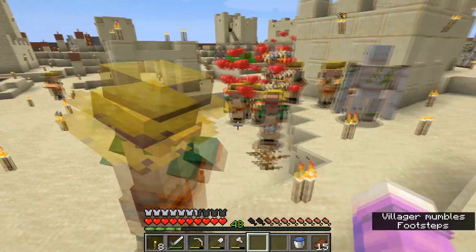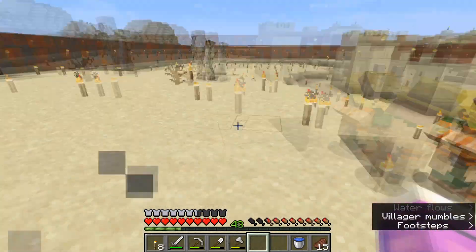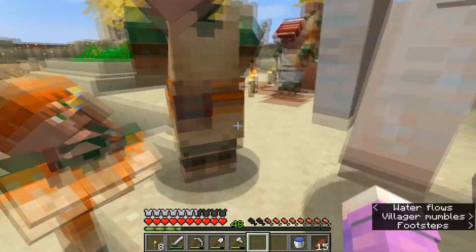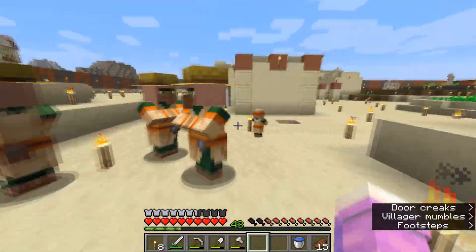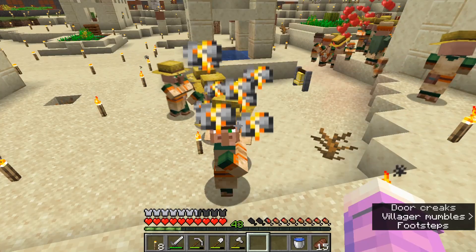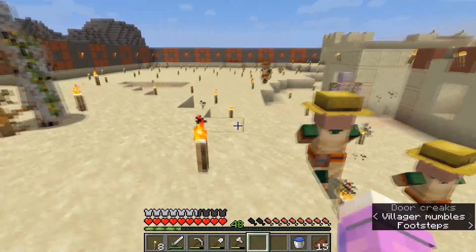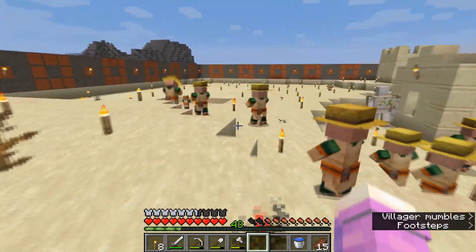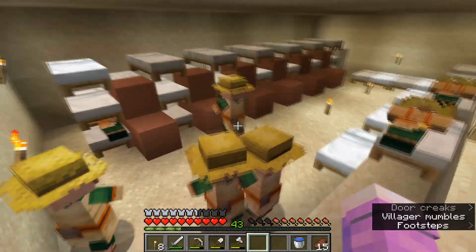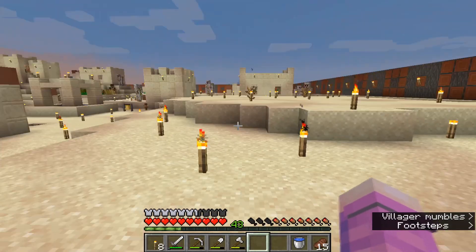As soon as the cap is released, these guys are more than willing to give us baby villagers — they're going crazy! One, two — we should see about five pop out. Three... there's still more coming. Four — I've lost count, there are too many running around. The little thunderclouds that appear when breeding fails usually mean either the villagers are unhappy or there are no spare beds. If I put more beds down they'd probably make even more babies.